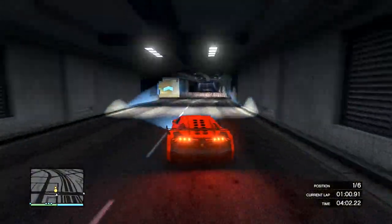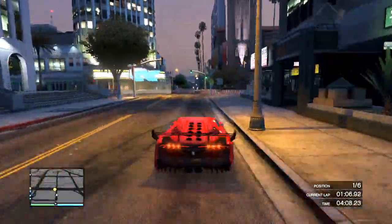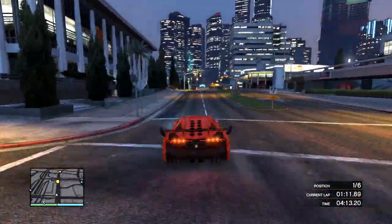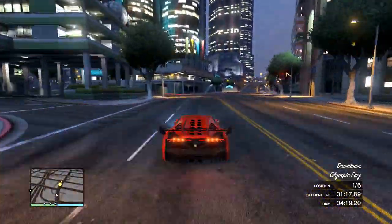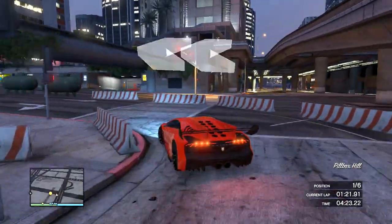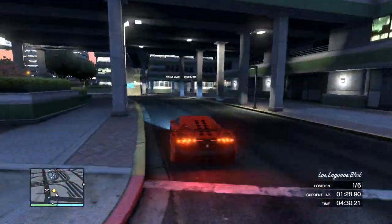The right analog stick is very important. For this entire lap I haven't been using it and it feels absolutely weird. I'm disorientated — I don't know what to expect around these corners, at what angle I'm approaching the apex. I can't even tell if I'm close to the apex or not. You can't see the corner dimensions at all. You definitely need to utilize the right analog stick.